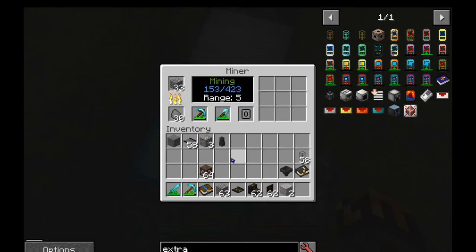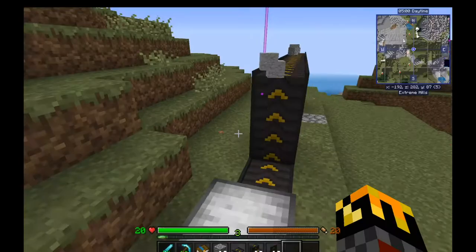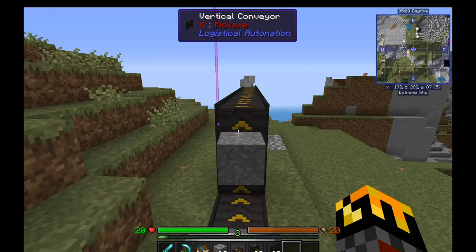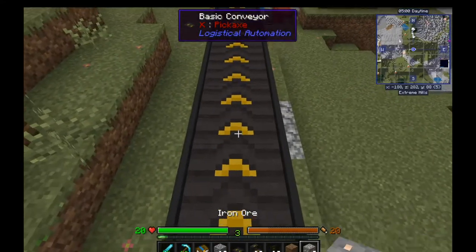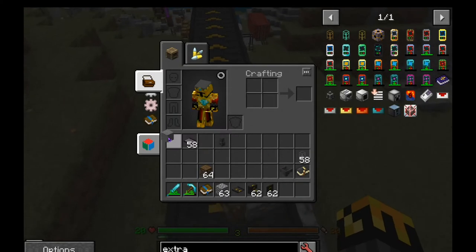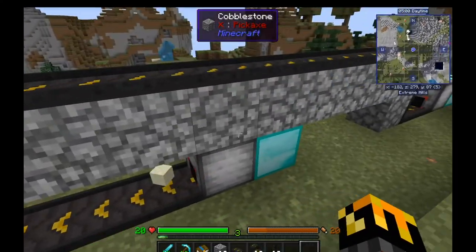Another thing too: I think miners will use enchantments on tools. I will have to confirm that, but I'm pretty sure it'll be applied at all levels. So when you get an enchanting table, you can just put an enchantment — like Fortune on a pickaxe, or Silk Touch, whatever — and do whatever from there.